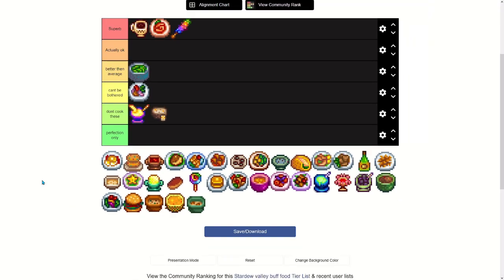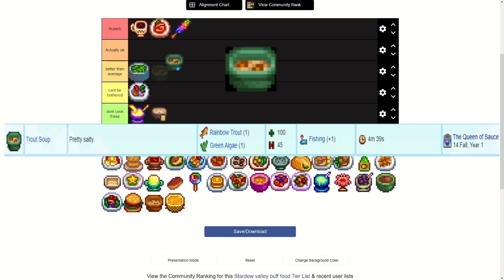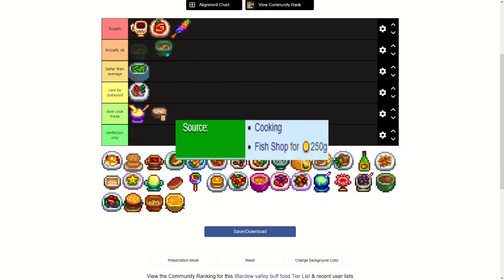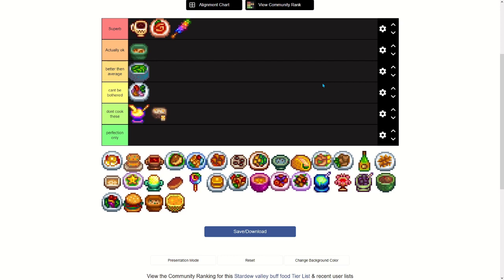Chowder — from Willie's mail at three or more hearts, gives plus one fishing, requires a clam and a milk. Don't cook this — it's not worth it, you can use clams for other things like warp totems. Trout Soup on the other hand: you don't actually want to craft it because it requires a rainbow trout which is expensive, but you can buy it from Willie for only 250 gold. It gives plus one fishing and 100 energy, so it's a really good early game option for fishing.